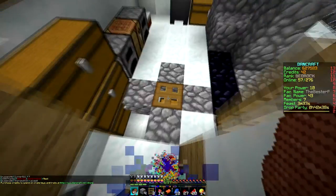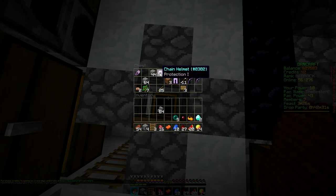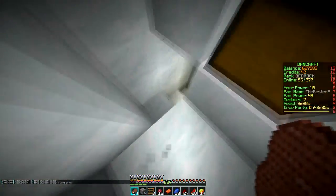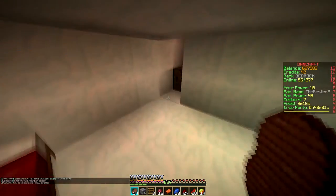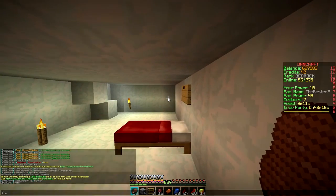What else we got? Oh, secret chest! What do we got, what do we got? Can we get some ender pearls? Some cobble — don't really need cobble anymore. Let's go down here. Oh, secret secret bed. They have to label the bed because, you know, it's really hard to find your bed in Minecraft.